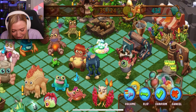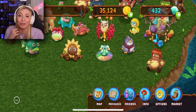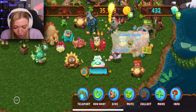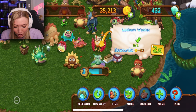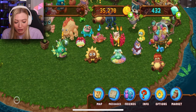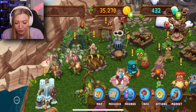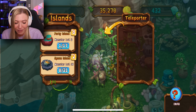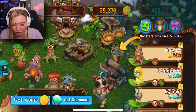Oh my goodness, listen to them! That was so cute. What do they want? They want some apple tarts — that's easy! You guys are so easy, thank you! We got up to level four, so they need to be level four to breed with. I've been leveling the rest of these monsters up because the higher they go, eventually you can teleport them to other islands. I do want to go to the space island today because we haven't gone there before.